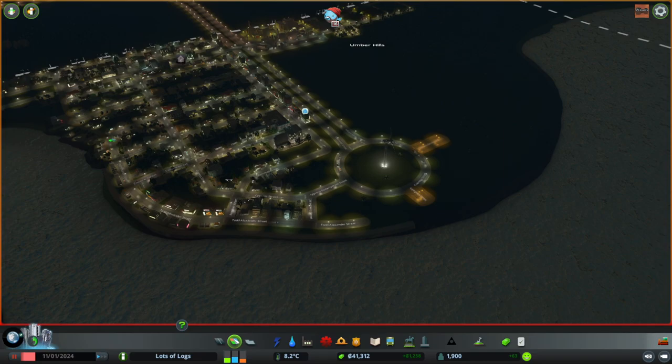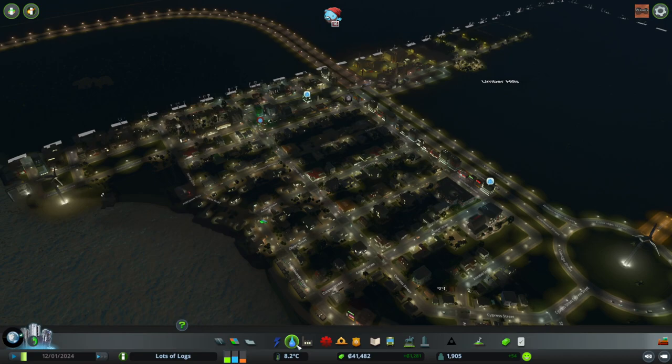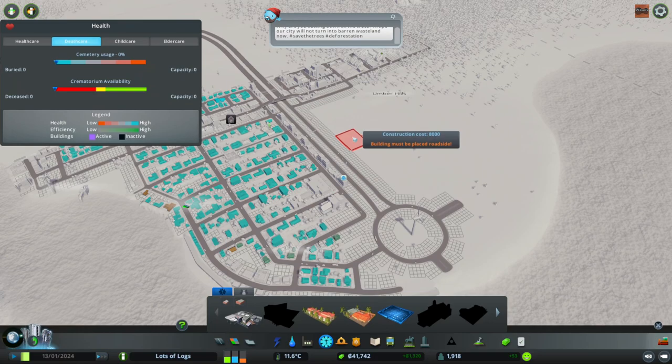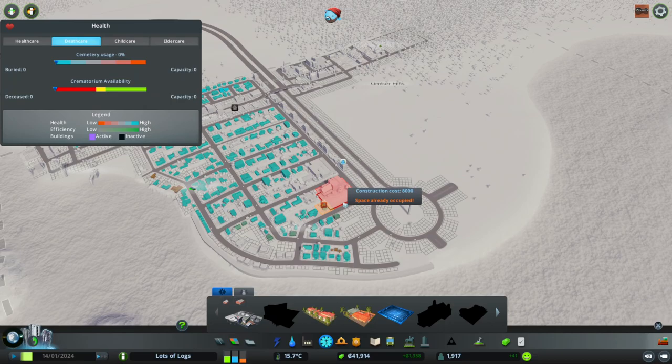Demand for various things is up a little bit so it's probably a good idea to expand some areas whilst we introduce these new services. First of all I want to get in here and look for the death care. Cemeteries are one of those things that you can't move once you put them in. It doesn't matter where you put them particularly - they're not unattractive or anything - but you need to think about the coverage they provide and the fact that you're stuck with them being somewhere for quite a while because you would have to empty the cemetery before you're allowed to move it.